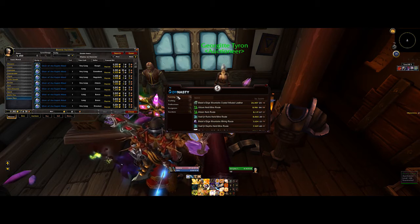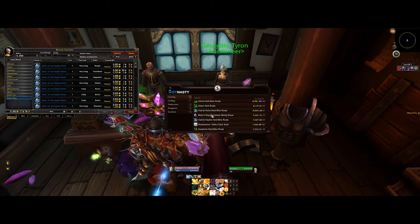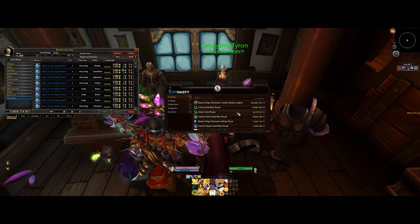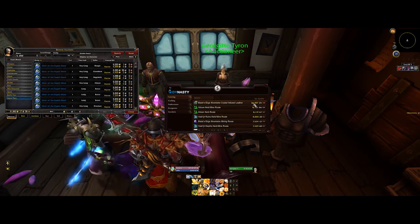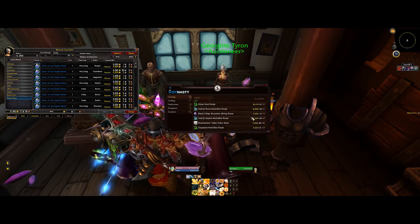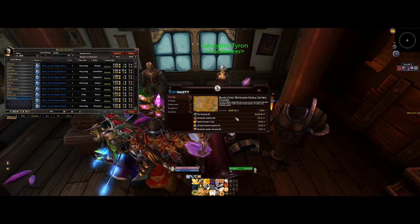Another part of this add-on is it gives you farming guides. Now these are very interesting. I tried running these out yesterday — I think it was a cloth run over in Outland somewhere. It'll give you routes like this one here. So if you're a leatherworker, Blades Edge Mountain — Crystal Infused Leather — is estimating 26,000 gold per hour. Now I'm not sure how accurate that is, but it will still be quite a profitable route for you.